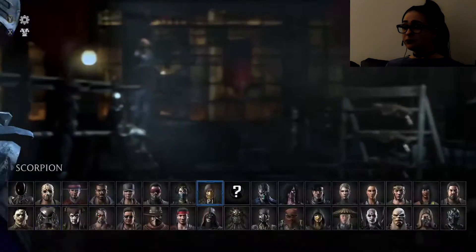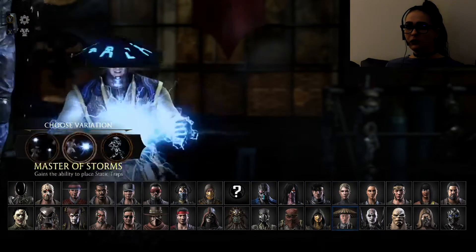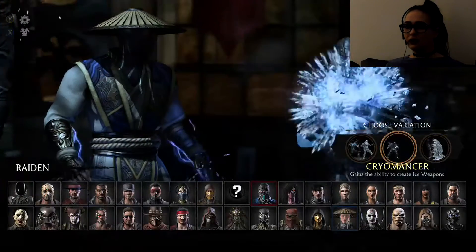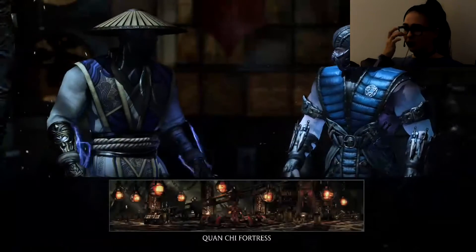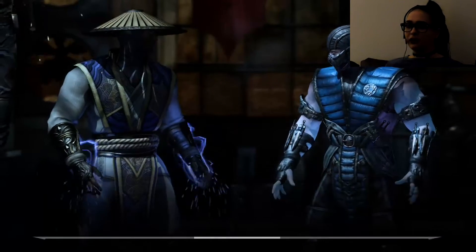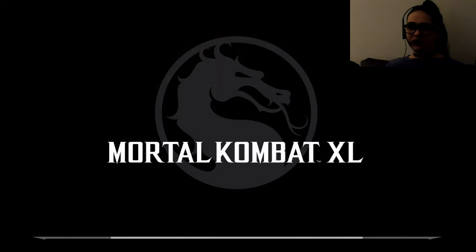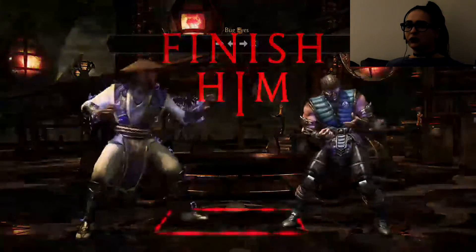New character. Let's select Raiden and see what this guy has. Here he is. Let's do Thunder God — I like this. And Sub-Zero as the opponent. It doesn't really matter who my enemy is; we're just going to be doing the fatality because that's what I'm showing you guys. It's pretty intense, honestly.